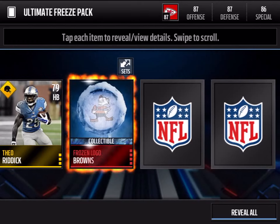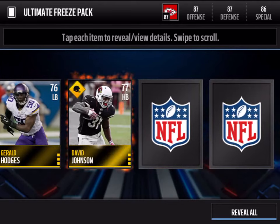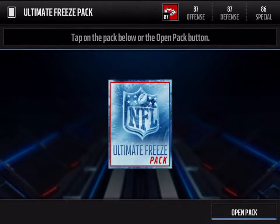Let's see — gold, we get a frozen logo Browns, frozen logo Bears. So that means we aren't going to get a frozen elite, and a lot of gold players, so I'm not that good. But onto the next pack.